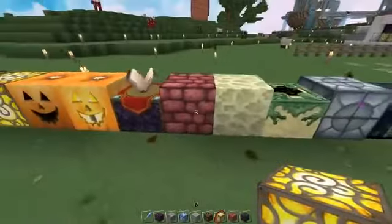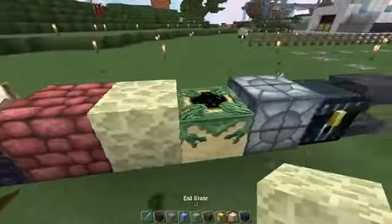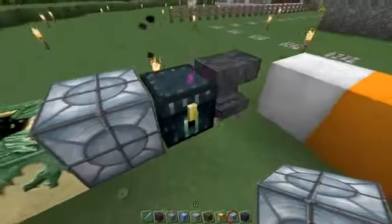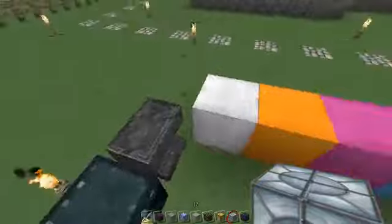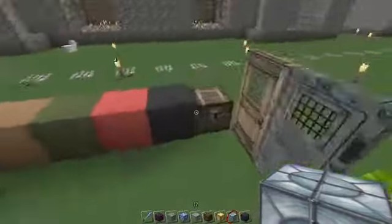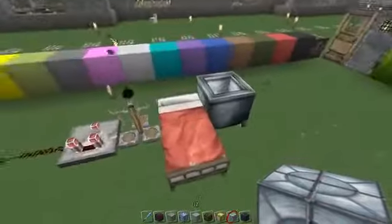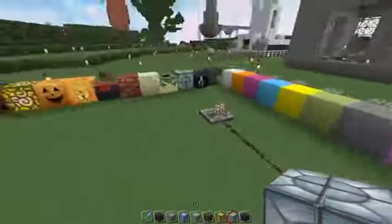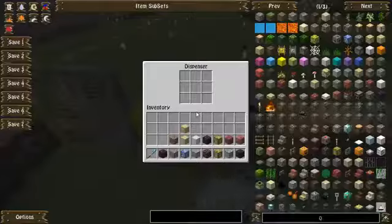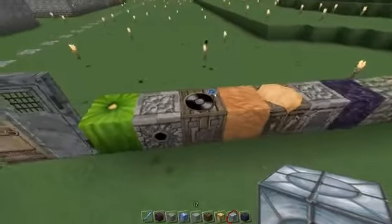We have our enchantment table, nether brick and stone in portal, redstone lamp, ender chest — doesn't have a new texture by the looks of it yet. There's our anvil, all the varieties of wall with a chest, we have a cauldron, a bed, potion stand, some redstone bits.